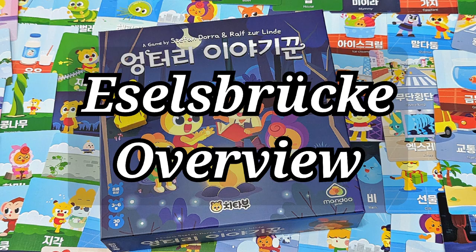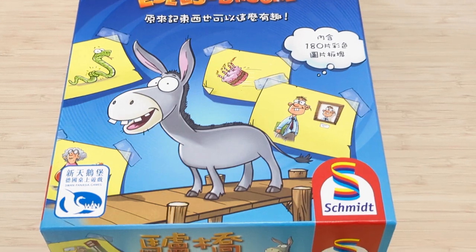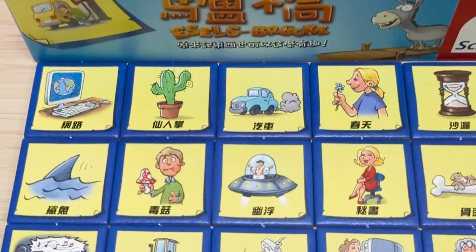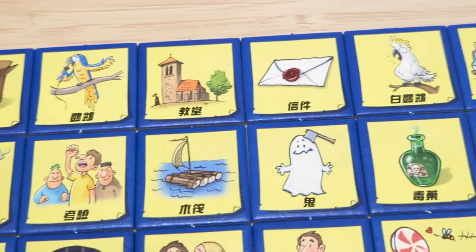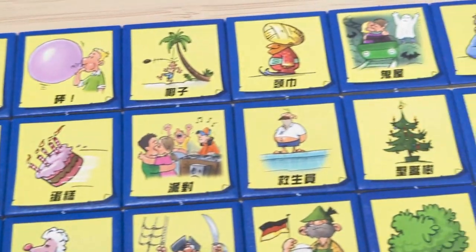Esselbrucke overview. The game was designed by Stefan Dara and Ralph Zerlinde, with artwork by Michael Menzel. It is published by Schmidt Spiele for the German version and Swanpanasia for the Chinese version. The game can be played by 3 to 12 players. Esselbrucke is a game where players create mnemonic stories to help remember randomly drawn symbols and objects.